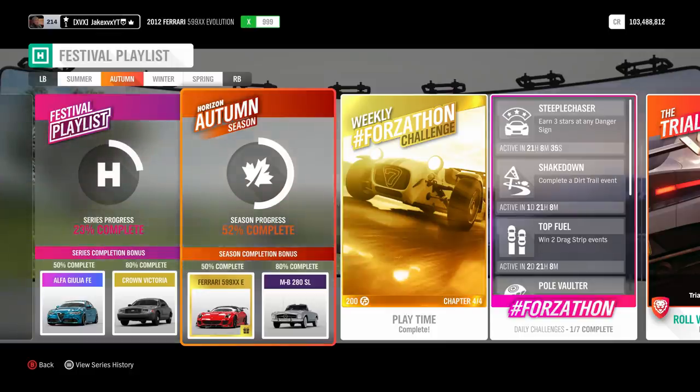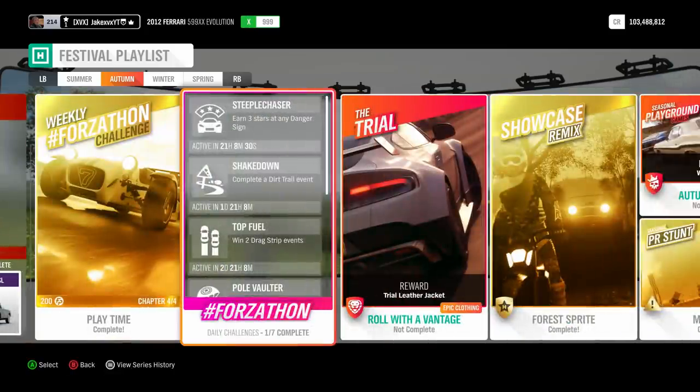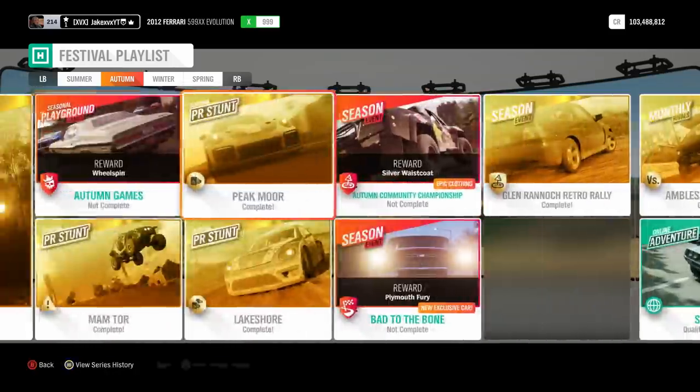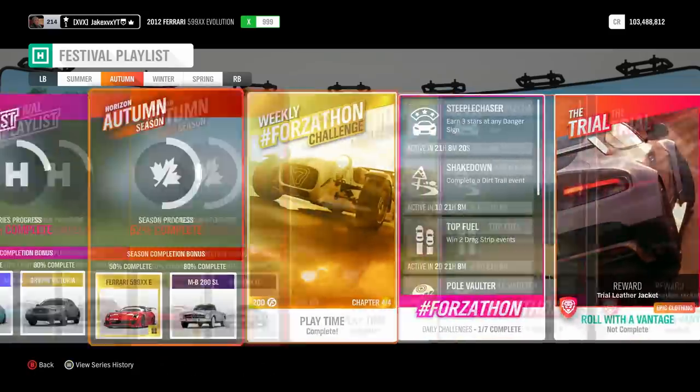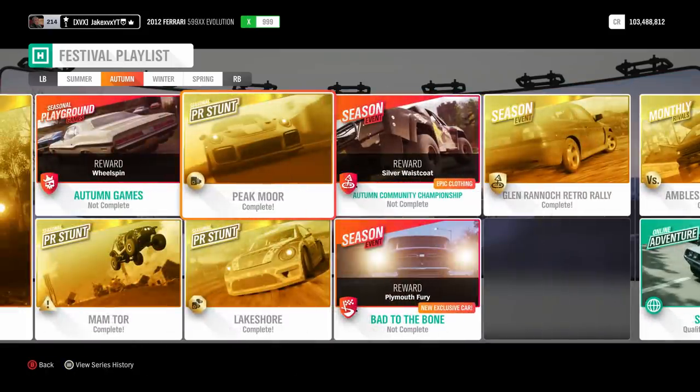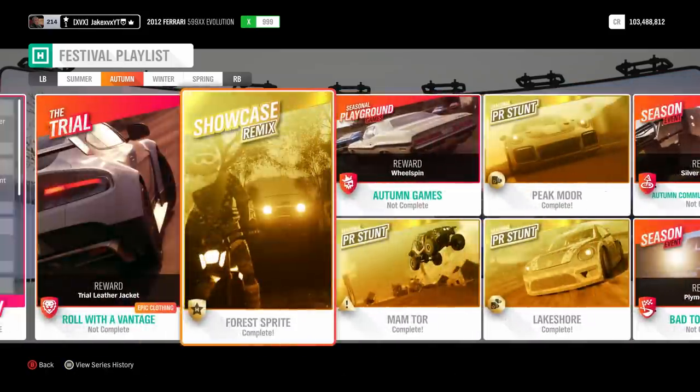Now when a car like this comes into Forza, obviously you're going to want to get it as fast as possible. So I have the quickest way to get this car in the shortest amount of time — it shouldn't take longer than an hour. As you know in the festival playlist, each thing you do counts as a little percentage towards the 50%. I've written them all down and found the quickest way to get certain ones done to get to 50%. So let's get started.